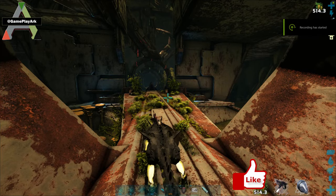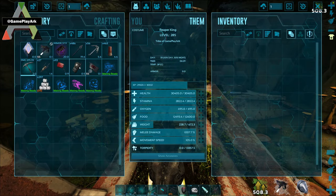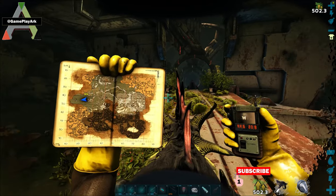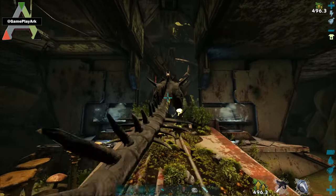Hello everyone and welcome to a new video. Today I'm going to show you how to find an Alpha Basilisk to get the Alpha Basilisk Fang. The location is 44.6, 23.9. This is a general spawn area for the Basilisk.